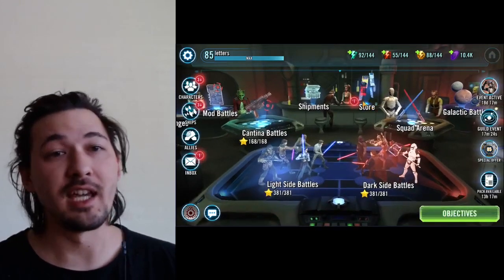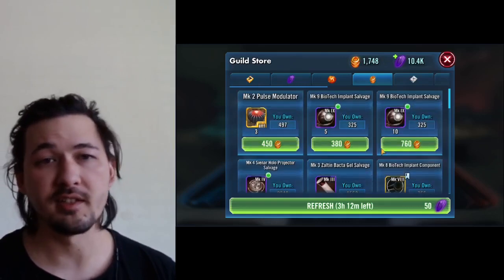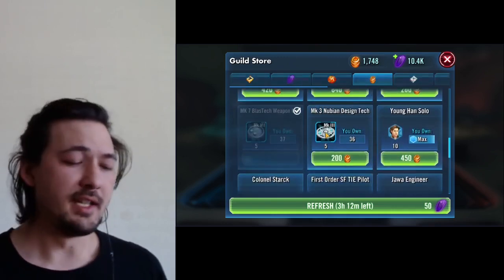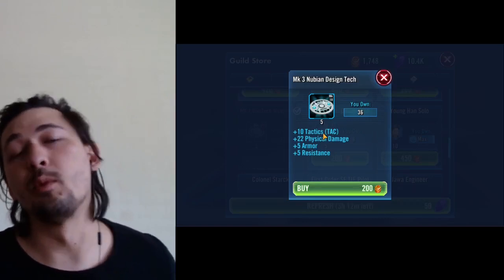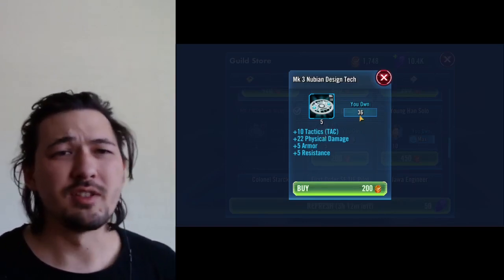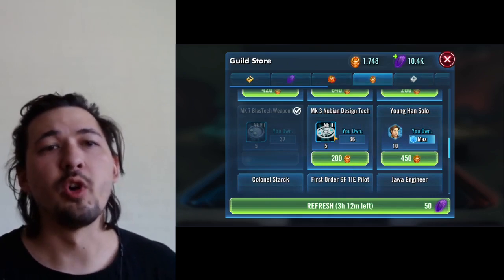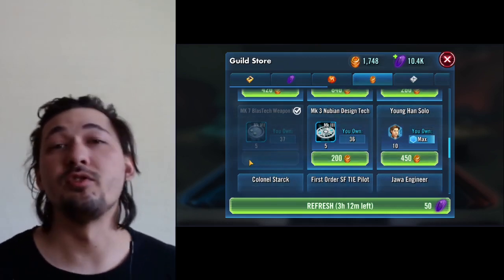A final word of warning: the piece you want from the guild store is the Mark 4 Nubian design tech. There's a piece that looks exactly the same — the Mark 3 design tech — and it costs 50 currency more. It is not useful for the scavenger. You want the cheaper one, not the more expensive one. I've picked them up confused a number of times. And here I just purchased another Mark 7 BlastTech weapon mod that you can use to craft a chromium transistor for cheap.